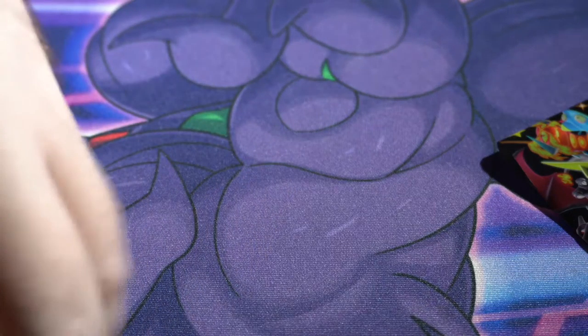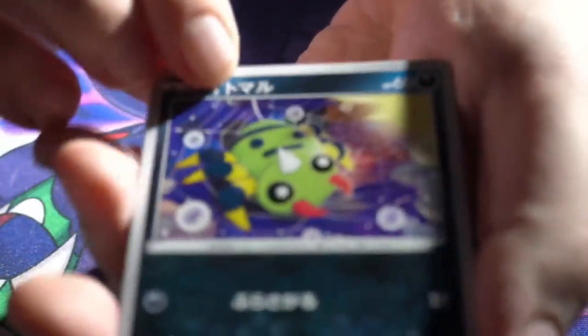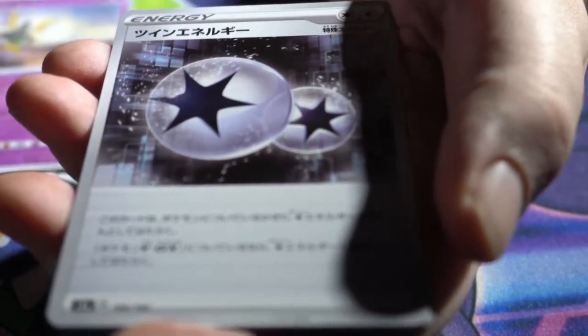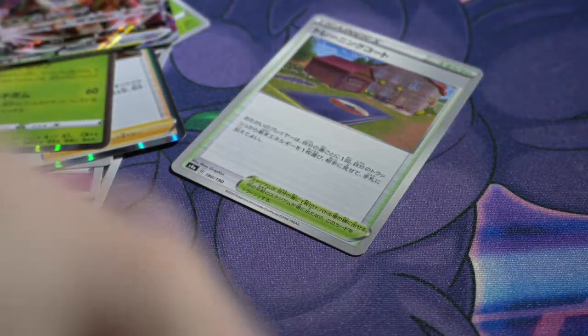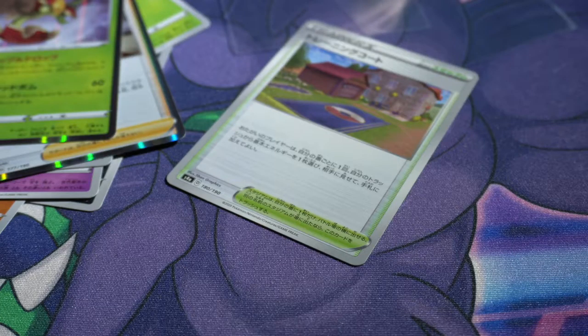Can we get some last pack magic, boys? Let's hope so. All right here we go. Not a god pack. Potion, forgot what his name is, double colorless, reverse Marnie, Rillaboom, and a stadium — disappointing overall. Definitely disappointing. So it definitely looks like I'm gonna have to be opening up the Cosmic Eclipse box that comes in tomorrow, but I'll have to switch up the format because opening up 36 packs like this will take a while. We'll figure something out for tomorrow's next video.